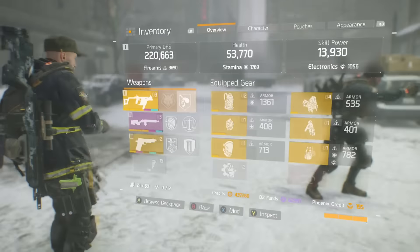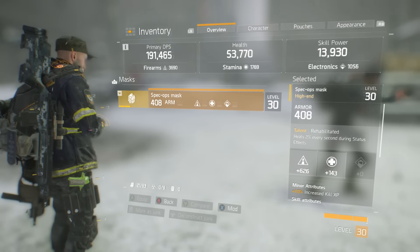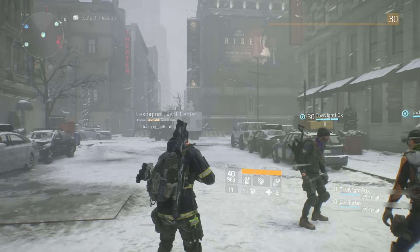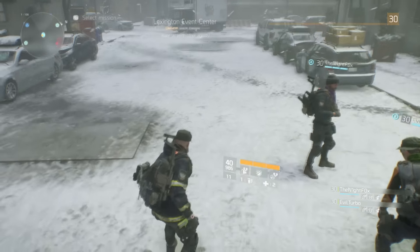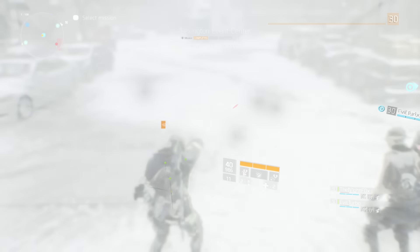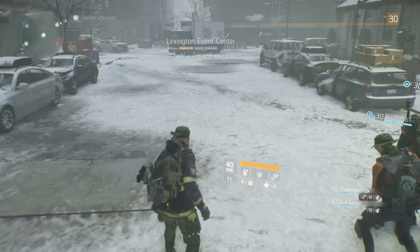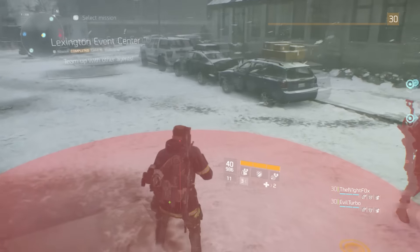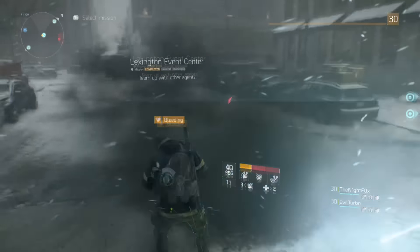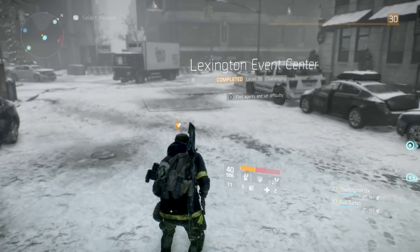So today we're going to be going over some quick tips on things that you should be taking advantage of while you can. First of all, we are going to cover the talent Rehabilitated, which is only available on the mask. The talent itself is triggered and gives you 2% health regen based on max health anytime you are under a status effect like you see now. Originally, I'm guessing this was only supposed to be while you had the status effect, but right now you can actually have it permanently and it will only be removed by going into a safe house or by dying.